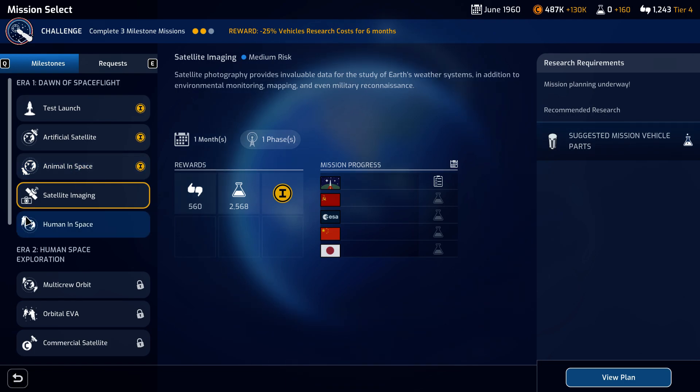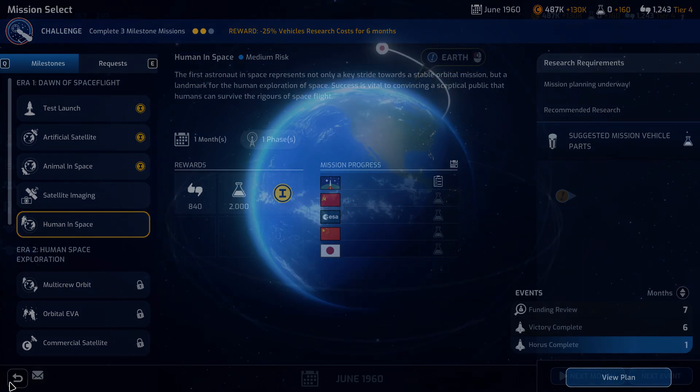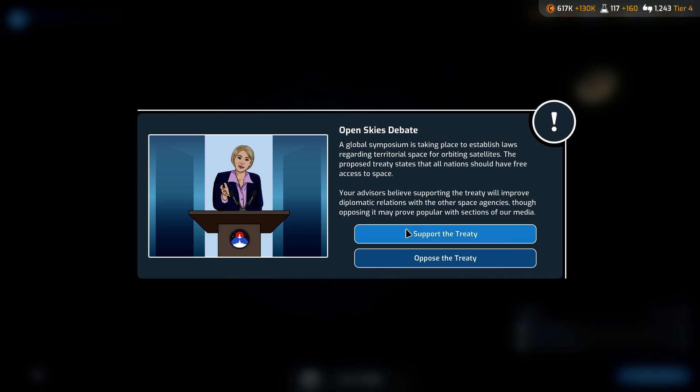Looking at the active missions, we can see we are planned to be first for all of these. Going to the next month — we can either support the treaty and gain support with other space agencies, or oppose it and get more popularity, which will increase our tier level and gain us more money per month. We're going to have to oppose it because right now we really need the money.